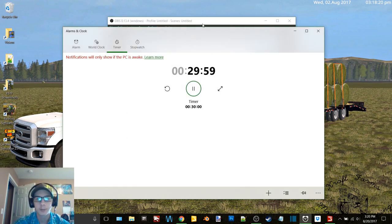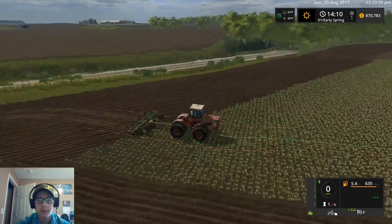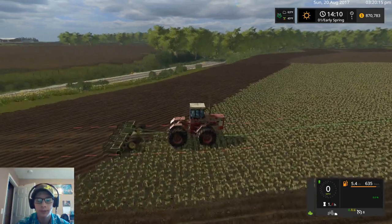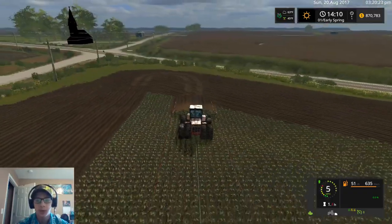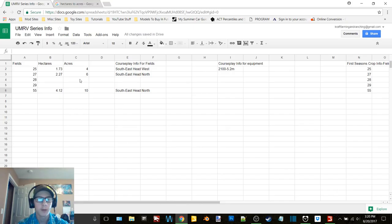Hey, what's up guys, Craft Farms here and welcome back to Upper Mississippi River Valley. As I said off camera, I would finish up plowing field 27 and start here on field 55, which I have all opened up. I'm going to use GPS on this field just because of the way that it is. Field 55 is 4.12 hectares or 10 acres.